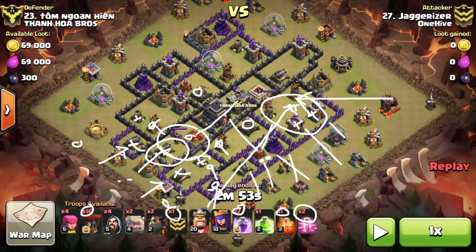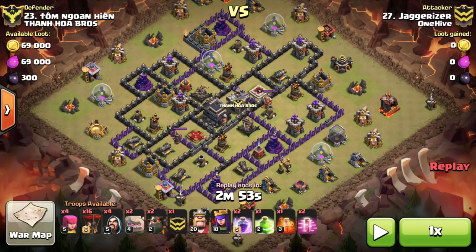He drops his second lava hound from this direction and two teslas pop — perfect place for a rage. That big group of defenses allows these balloons to get through very quickly while the lava hounds are still tanking, propelling them to that air defense really nicely. Jag does bring the max lava hound in the CC — I could say that's a mistake. More times than not it's probably better to bring the max golem. One reason he might have done it is because of the ground X-Bows — they're going down more quickly than they would have, and he needs more tanking on that end.